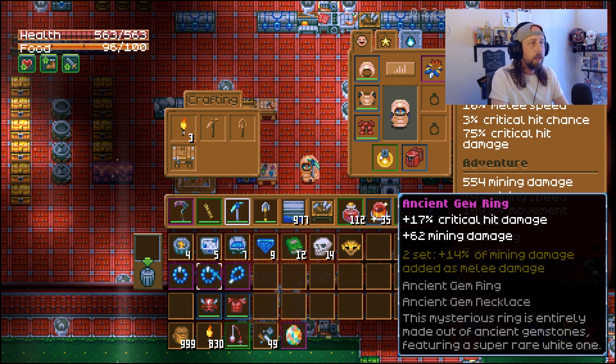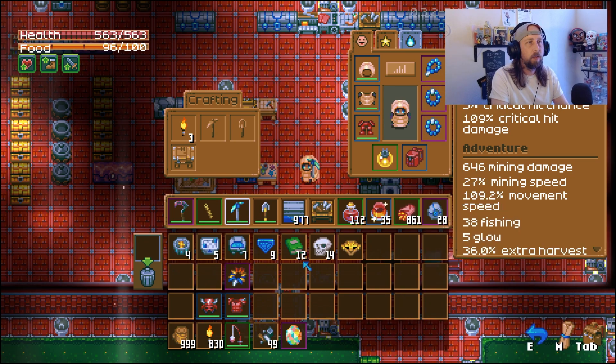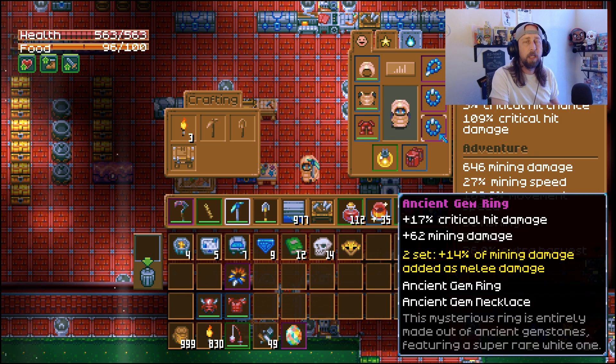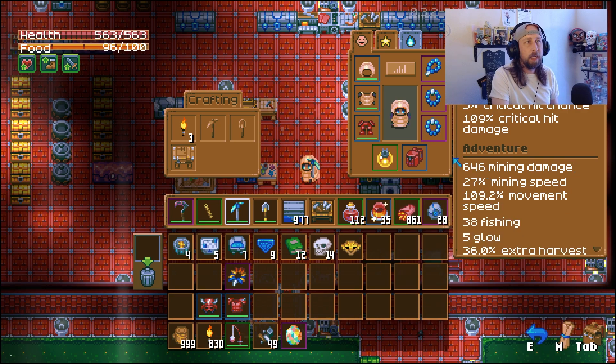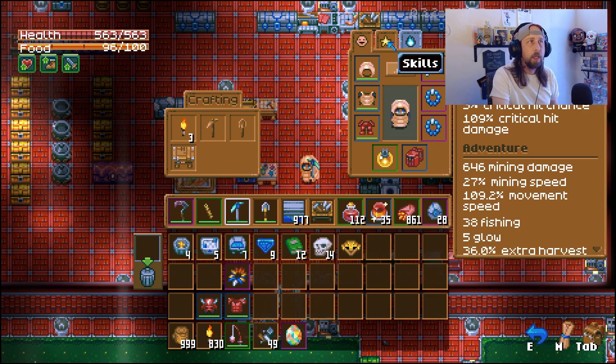The hardy pepper wrap also gives plus 3 mining speed and plus 62 mining damage. Equipping two of those and stacking them brings us to 646 mining damage total. These are really good for mining when exploring. And for people asking about the ancient pickaxe as a weapon - even after the nerf it still works. You can see the set bonus adds plus 14 mining damage as melee damage.